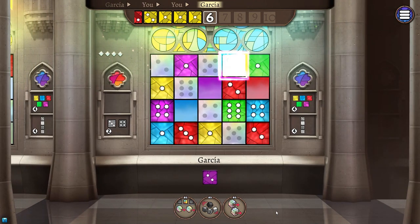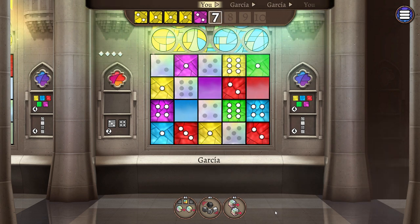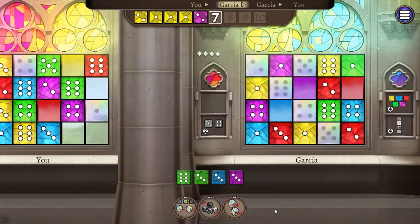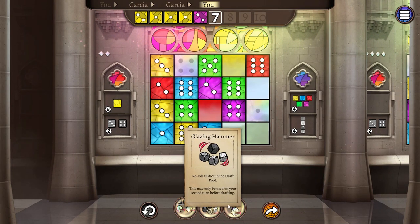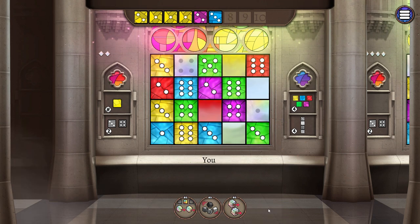Then we're gonna pass it to Garcia. Garcia is gonna take the yellow six, and then we move on to round seven. I'm gonna take this purple four and place it by here. Garcia takes the purple three and the green six. Then I'm going to take the three and put it there. Remember we're also looking for sets of threes and fours. That's the end of round seven.